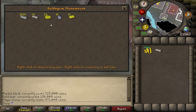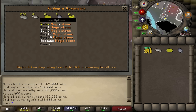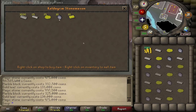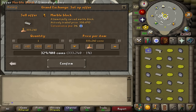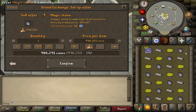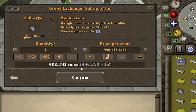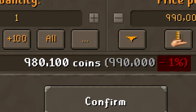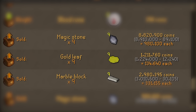Buying one of each item costs 1.43 million GP. Make sure you don't buy anything if the stock shows 19 instead of 20 — buying from here raises prices by 3%, killing your profit margin. You can hop worlds to speed things up, or wait about 30 seconds for the shop to restock. It takes about 6.5 minutes to buy 9 of each item in one world, costing 12,854,600 GP total. When listing on the GE, be careful with the Grand Exchange tax — on expensive items it significantly cuts into your margin. For example, listing a magic stone at 990k means 9.9k goes to tax, leaving you 980k received, so instead of 15k profit you only get 5k.